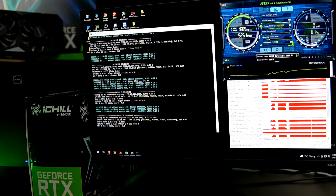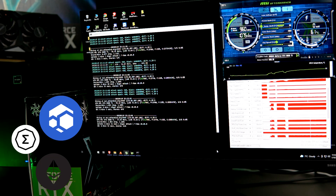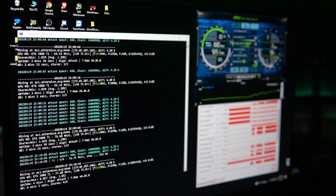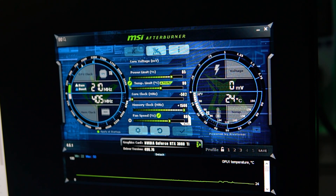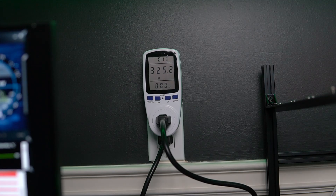We're first going to run these tests in Windows, and then slightly go over them in HiveOS. The coins I'll be going through are Ethereum, Ergo, and Flux. I'll give you the stock settings compared to the efficient settings. Keep in mind that overclock settings can differ from card to card — if you keep crashing, try tweaking the numbers slightly, reducing memory clock or increasing your power limit. I try to give base settings you can run and then tweak further for more efficiency.